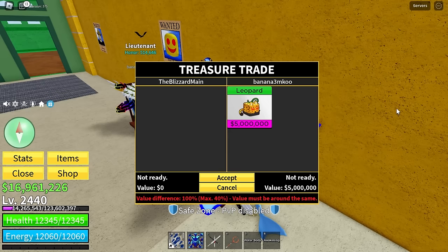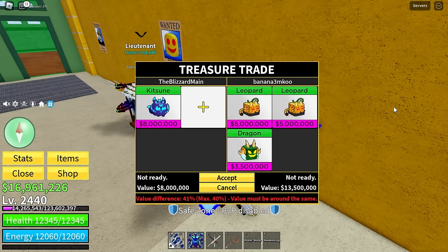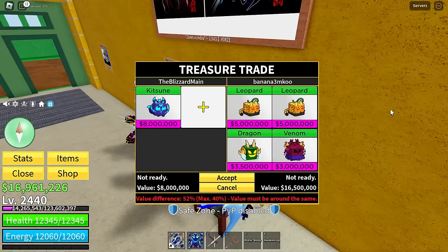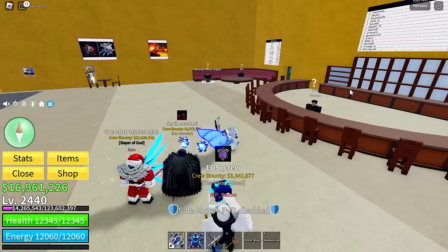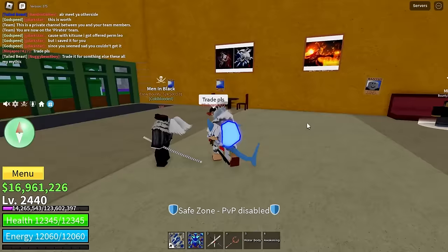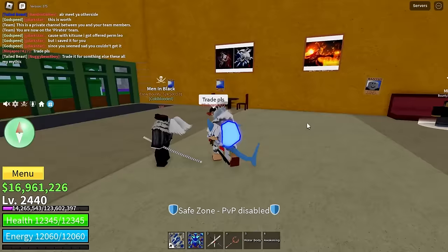We have Banana right here — let's see what he has to trade. I thought he was actually about to have enough value to trade kitsune back to back. He has two leopards, dragon, and venom — a pretty good trade but not good enough. I just got an actual fat W, this is kind of crazy.